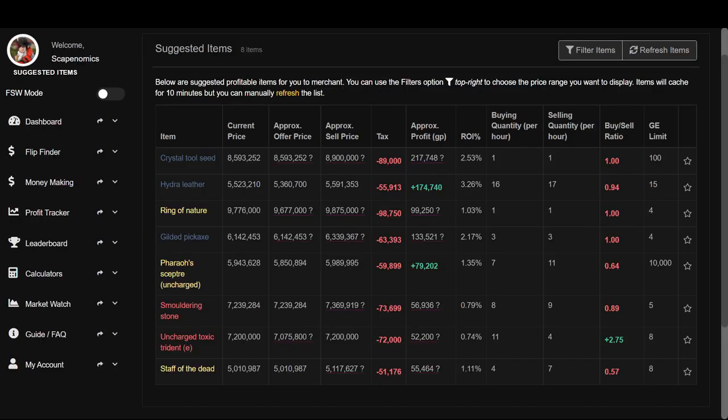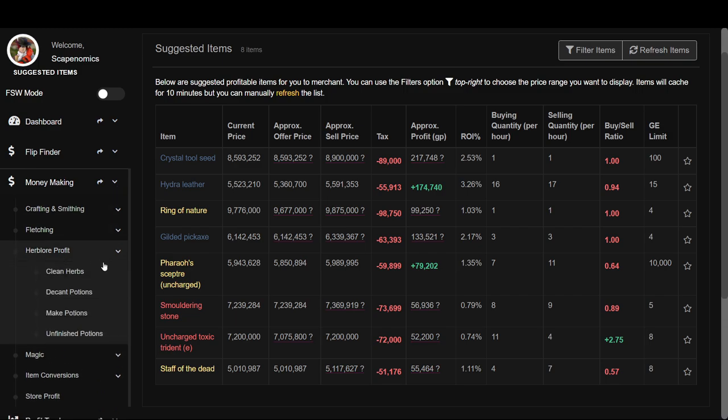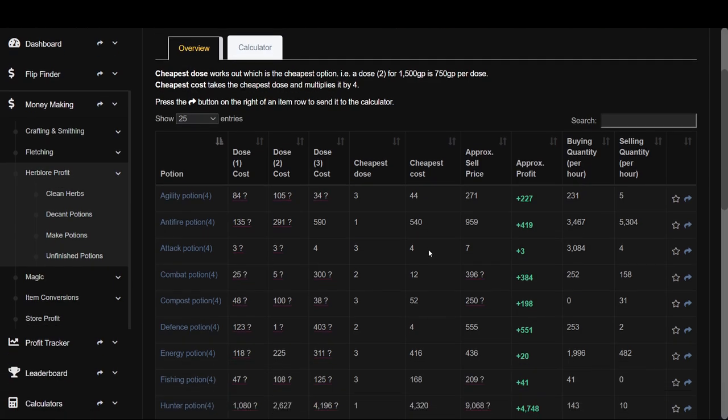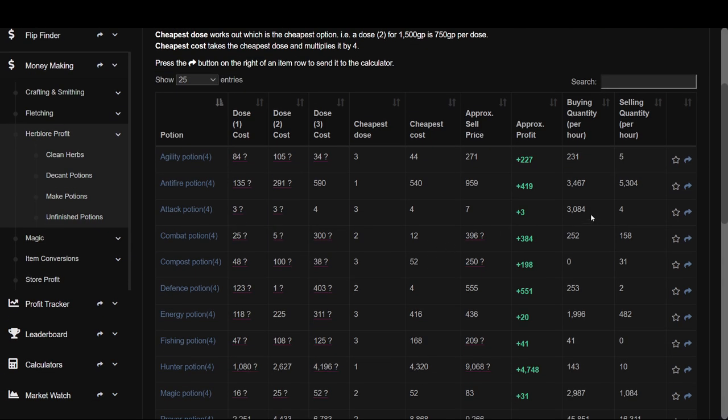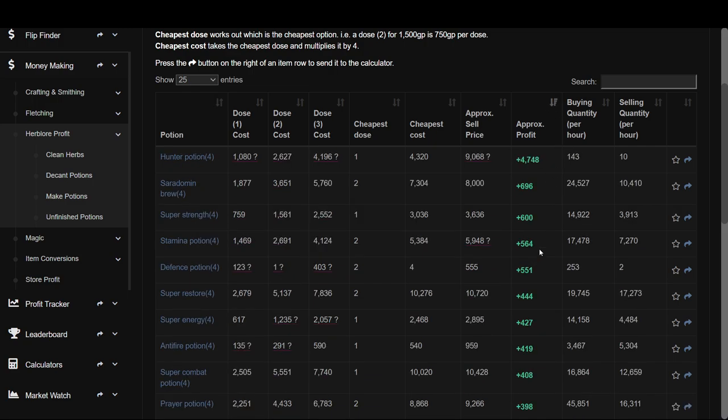Once you're on GE Tracker and you're logged in, all you need to do is go to the money making tab and then go to herb lore profit. GE Tracker has a perfect section for decanting potions, and it's going to show us all the best options that we can decant to make bank. Once you get there, all you have to do is filter for profit, and this will show us the most profitable items we can decant.